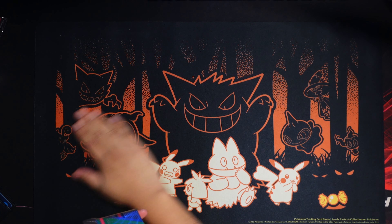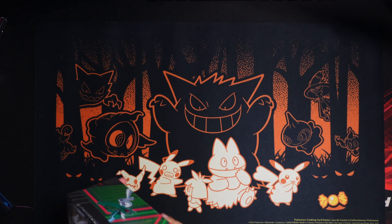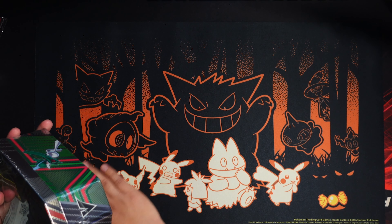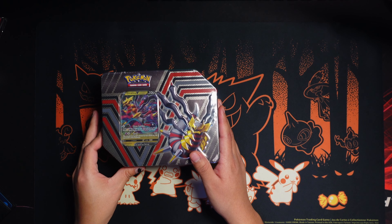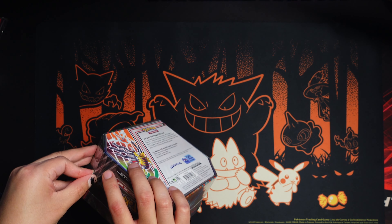I decided to finish off today's video with a Giratina tin that we randomly found at Barnes and Noble. This is the last promo from this tin set and I'm excited to finally add that promo to my collection. Let's go ahead and open this up. By the way, happy Halloween! Stay safe. It's actually my favorite playmat of this year from Pokemon Center — I really do like the Ninetales and Vulpix one. Yeah, that one's really really nice.